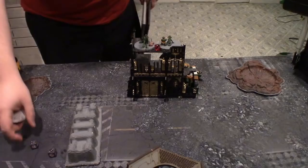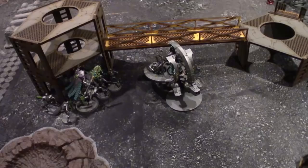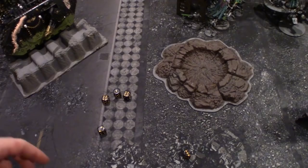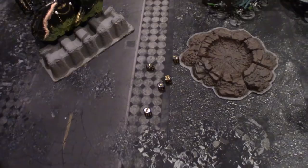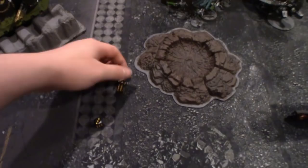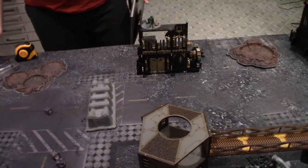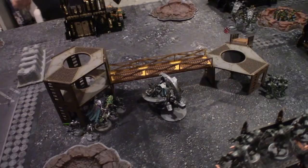Lastly in the shooting phase, the Catacomb Command Barge fires its Tesla Cannon into the heavy weapons team: three shots hitting on twos — all hit — with a six triggering two extra hits. Wounding on twos: strength six vs. toughness three, three wounds. Three four-up saves in cover with no AP — two saves made, one wound through. The heavy weapons team still lives on one model.